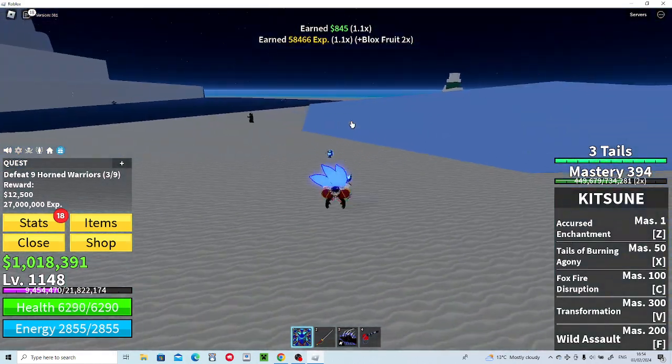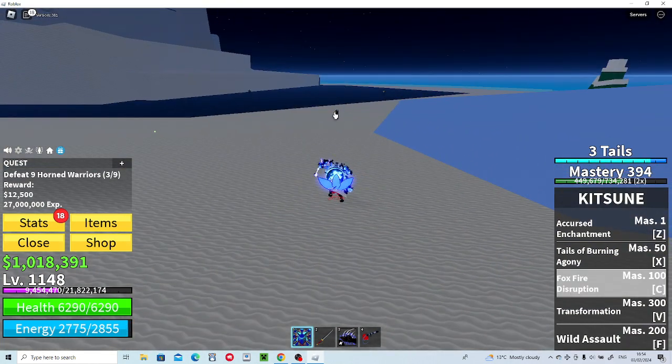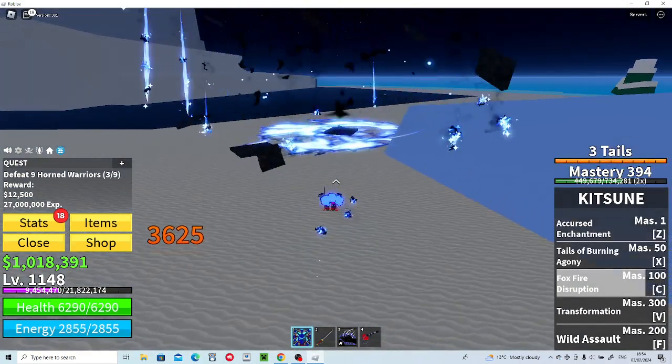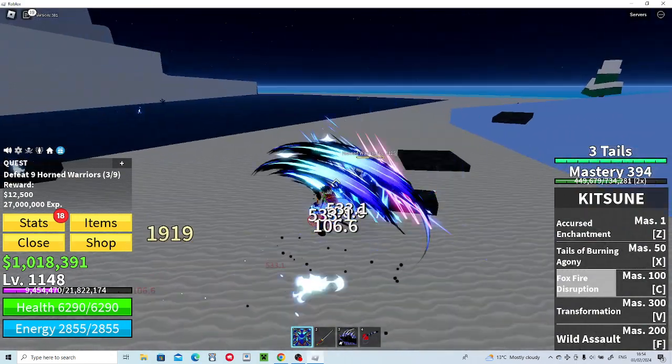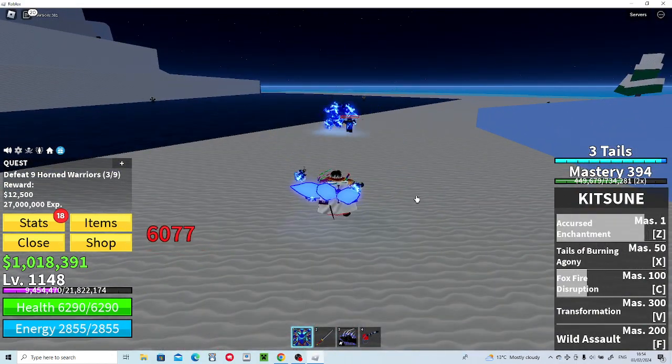The next move is called Foxfire Disruption. This one's like a blast — not a little one, it's actually quite big. It's very fast as well and does high damage. Just keep in mind I'm only leveled in the 1000s, so it does a lot of damage and you can just use that to finish them off if they don't even die from the burn damage.